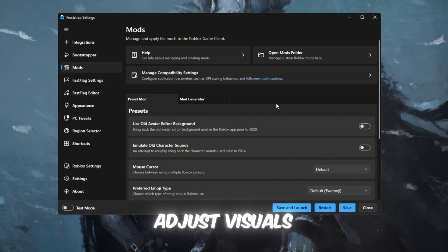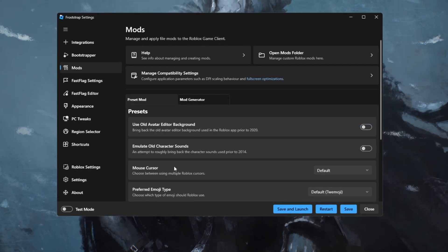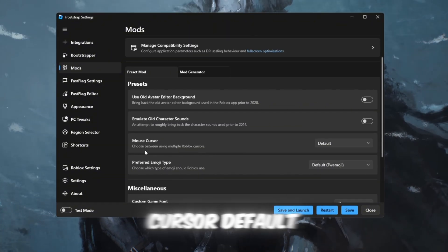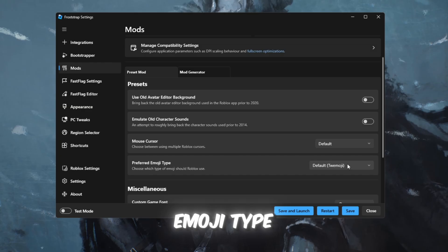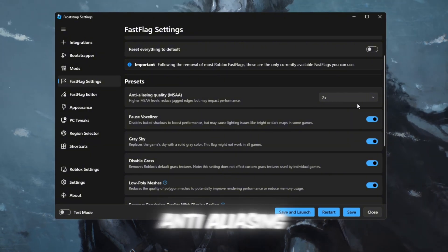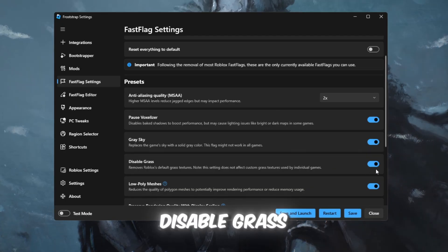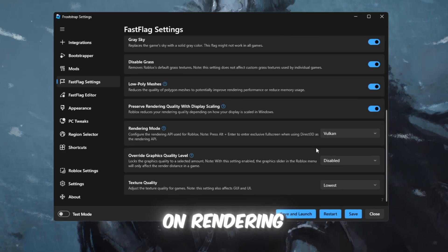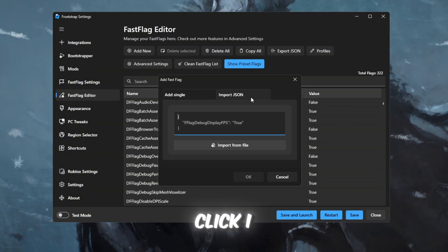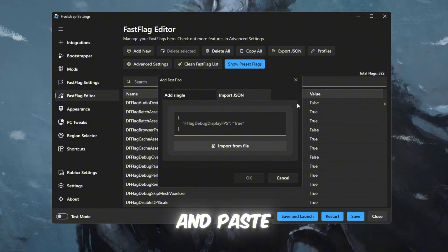On the Mods tab, adjust visuals without losing FPS: turn off Use Old Avatar Editor Background and turn off Emulate Old Character Sounds for cleaner visuals. Keep Mouse Cursor at Default. For Fast Flag Settings — the secret sauce — set Anti-Aliasing Quality to RMAA 2x, turn on Pause Weather, turn on Gray Sky, turn on Disable Grass, turn on Low Poly Meshes, and set Rendering Mode to Vulkan. In the Fast Flags Editor, click 'I know what I'm doing,' then click Add New. Copy the Fast Flags text from your FPS Boost Pack, paste it here, and click OK to save everything.